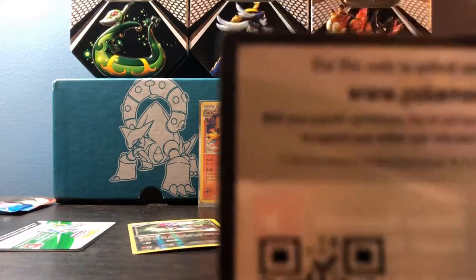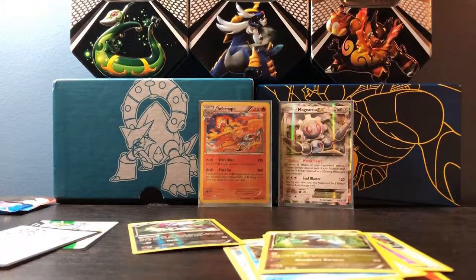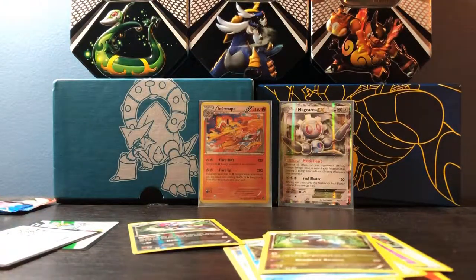Taking a Fates Collide code card. The uncommons are upside down — that's cool, that's cool. I'm just going to leave them upside down because I'm messing stuff up now.